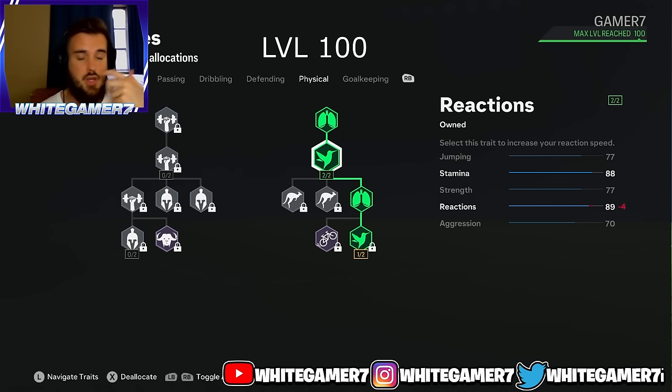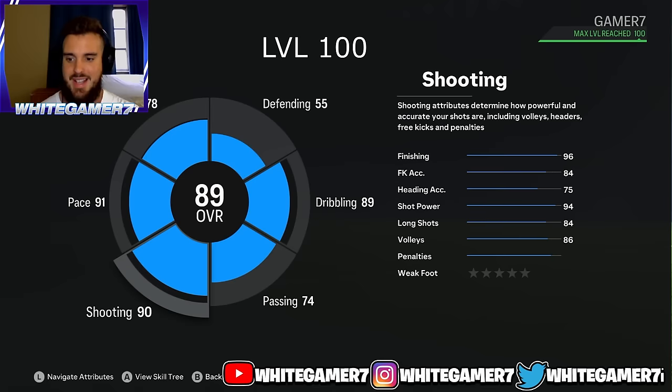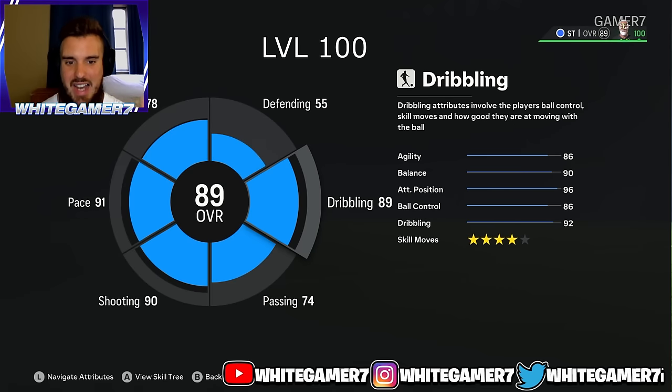You'll have 77 jumping at 6 foot with Power Header to win headers, 88 stamina — important since you'll be doing a lot of running inside the box — and 89 reactions, which is very good. High reactions determine how quickly your pro reacts to the ball and allow much quicker animations, so definitely focus on it.